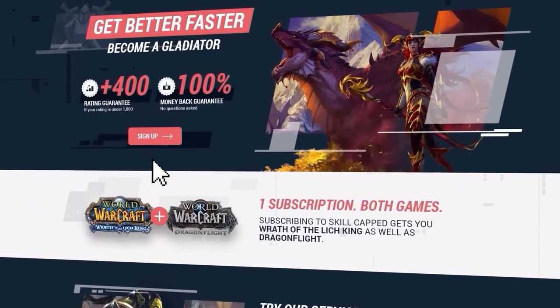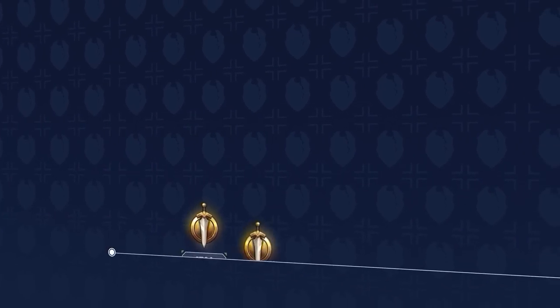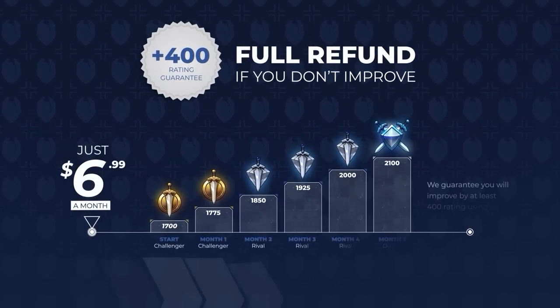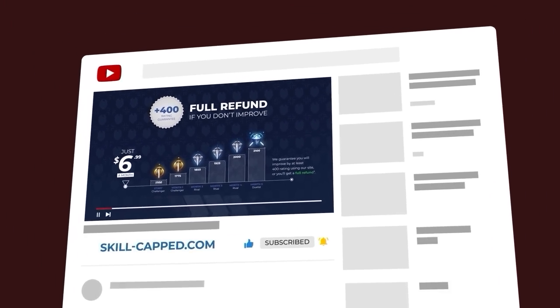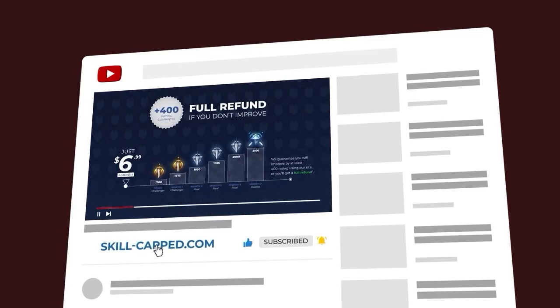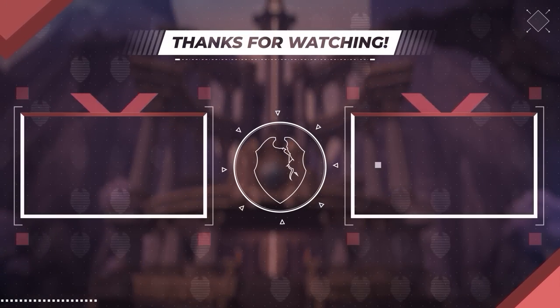That about does it for this one. As a reminder, don't forget about the 400 rating gain guarantee at skillcapped.com — from just $6.99 a month, we guarantee you'll see the results you want or get your money back, no questions asked. If you want to gain access to our world class guides and network of pros to start climbing the ladder, be sure to click the discount link below and sign up today. Thanks for watching and we'll see you next time.